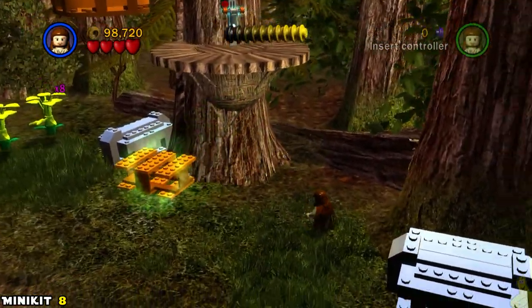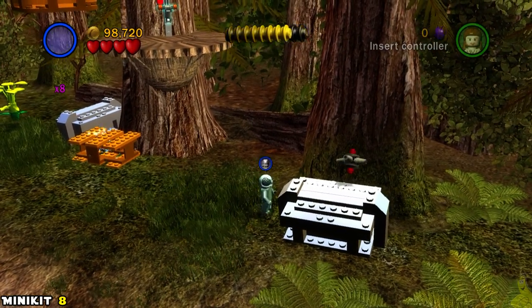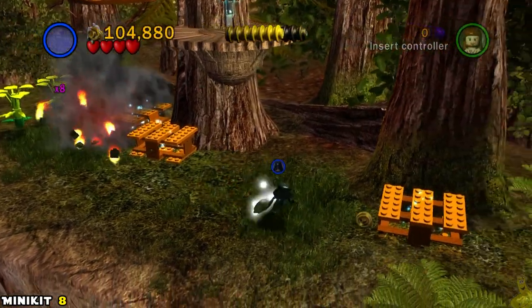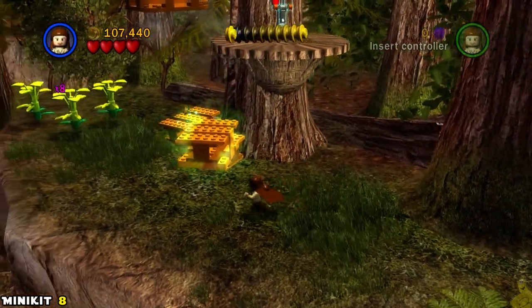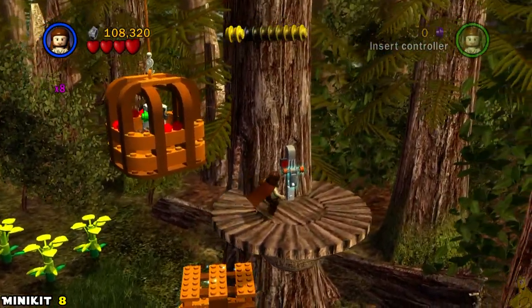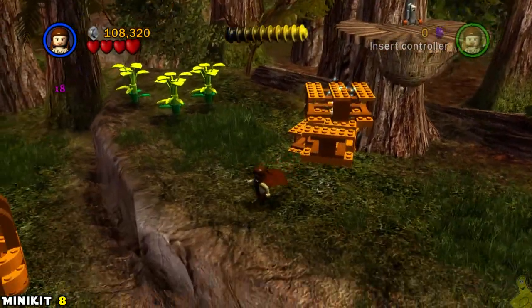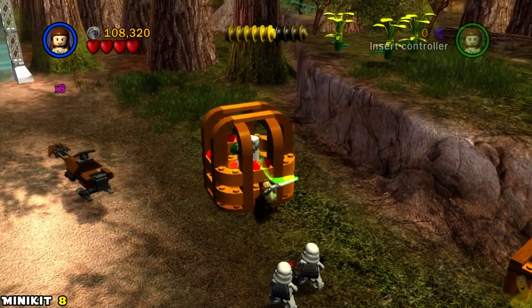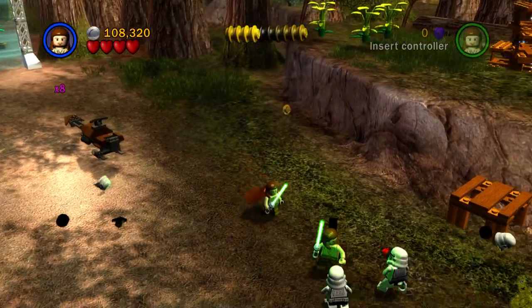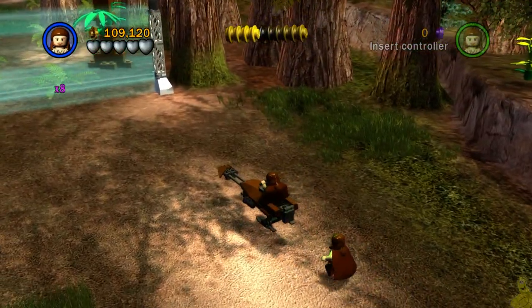We're up on the ledge. This is basically a repeat of what we've already done, just a slightly different process. This time we have to stack three boxes, two of which need to be uncovered by throwing thermal detonators. Once all three are revealed, stack them up, hop on top, flip the switch, and it drops the crate. Drop down, do the old ground pound — boot slam — and minikit eight is now ours.